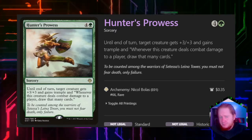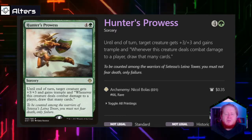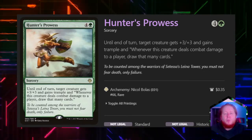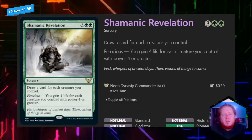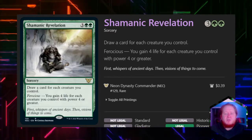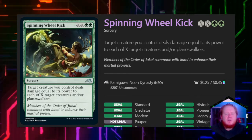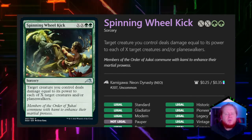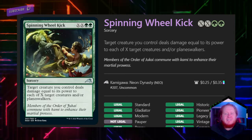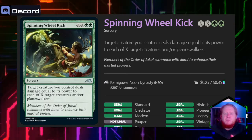Hunter's Prowess for four and a green says until end of turn, target creature gets +3/+3 and gains trample, and whenever that creature deals combat damage to a player, we draw that many cards. This is an amazing way to draw a big portion of our deck and have a really big turn. Shamanic Revelation for three and two greens lets us draw a card for each creature we control, then gain 4 life for each creature we control with power 4 or greater. Spinning Wheel Kick for XX and two green is a sorcery — we deal damage equal to a creature's power to up to X target creatures and/or planeswalkers. This is a mini board wipe, and the more mana we have in this deck — which we will generate plenty of — the better this card gets.